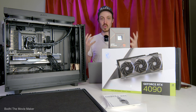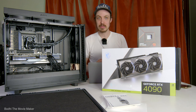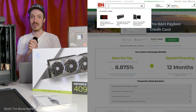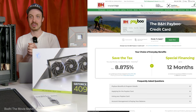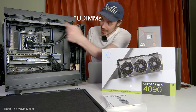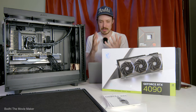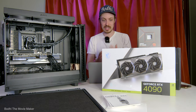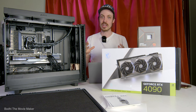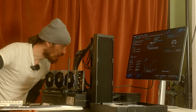Once I was confident I'd chosen the right components, I pulled the trigger. There were some rookie mistakes, though. The first one is that I ordered the wrong type of RAM — I ordered laptop-sized SO-DIMMs instead of DIMMs, which are for full-size desktop motherboards. They're the same exact price and same exact spec; I only realized the mistake when I opened the package, so I had to send that back and get the right RAM.